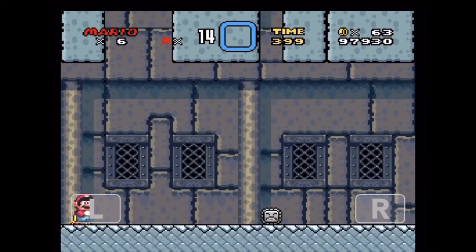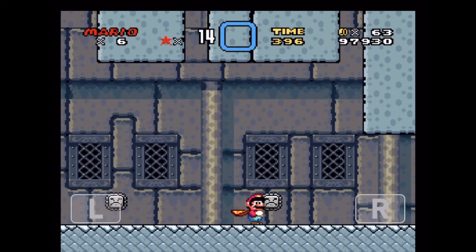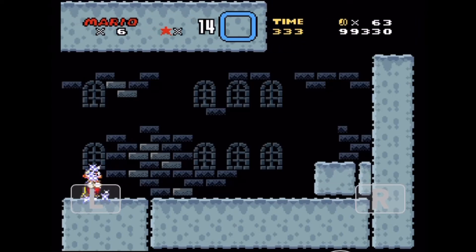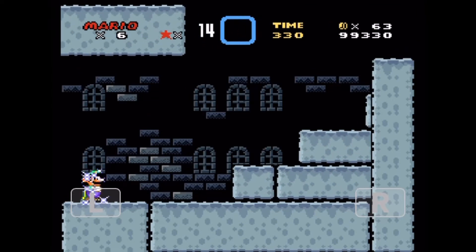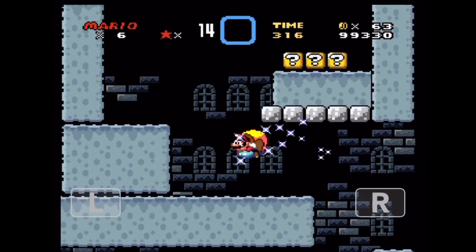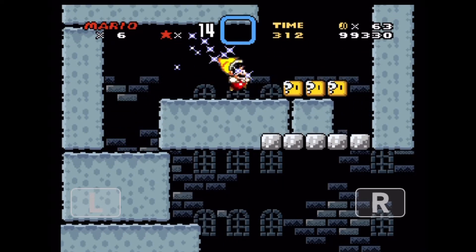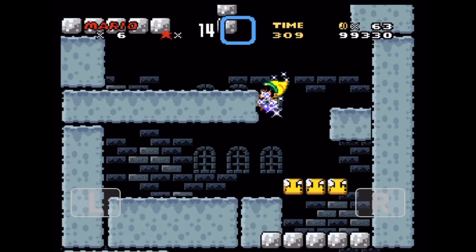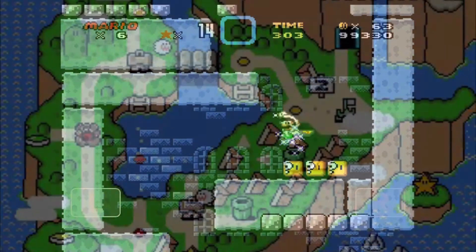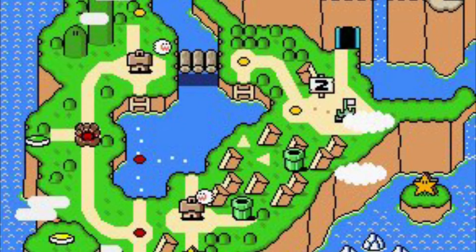World 2 Castle was impossible while trying to get a running start. I saw a pipe, flew up to it, and it showed me a room that even in regular play you'd still have to do — and it's impossible because there's legit no space to fly up without getting hit and going to the ground. And no, the boss fight is not possible either. I initially thought World 2 was more generous than World 1, but that is a giant lie.